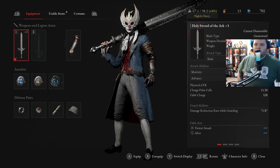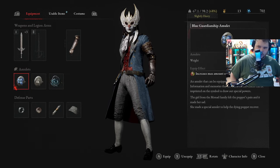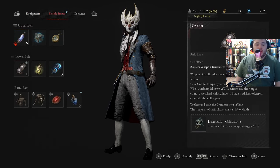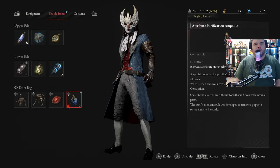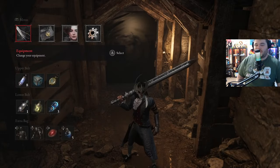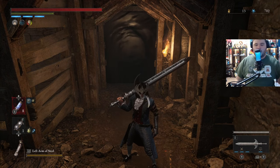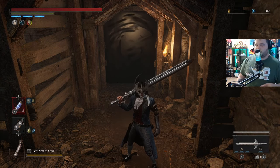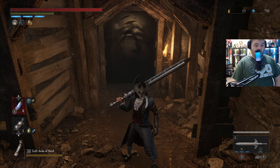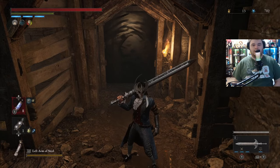So here's our build: Holy Sword of the Arc plus three — boss weapon from the Archangel guy — Left Arm of Steel, Nameless Ones Amulet, Carrier's Amulet, Blue Guardian, Ship Amulet, as well as these defense parts here. Big item here is the Attribute Purification Ampoule. If you have these, they're very good for getting rid of the Decay, because this guy will just always use Decay.